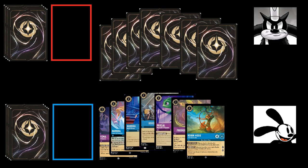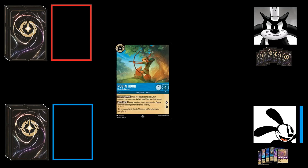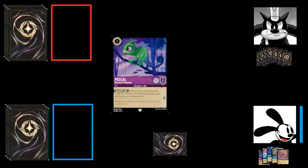Pete is happy with his opening hand and doesn't mulligan. It's now Oswald's first turn. Since he's going first, he doesn't draw — it's only ready and set for just this turn. He drew another Robin Hood from the mulligan, so Oswald chooses to ink that card for the turn, revealing it to Pete to show it has a fancy flourish. Once it's face down, he exerts it to play Pascal, Rapunzel's companion. Pascal has one strength, one willpower, one lore, and an ability that gives him evasive if he has a friend on the field. Having run out of things to do, Oswald passes play to Pete.